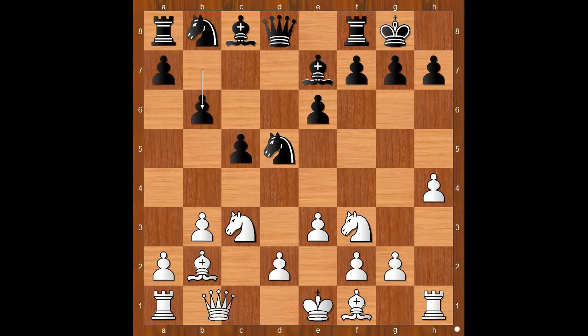Nepomniachtchi played h4 in the style of legendary Alexander Alekhine. However, Nepomniachtchi is the first to play this move in this position. After B6, Queen to b1 — not Qc2 because the knight can attack the queen with Nb4. The white queen is now eyeing the h7 square, and the plan is to play Ng5 at some stage — that is why h4 was played. Black responded with H6. Perhaps Bacrot later wished he had played another move instead.